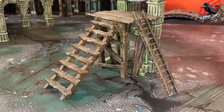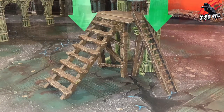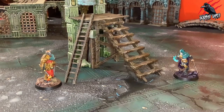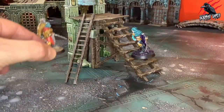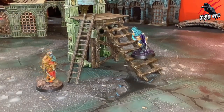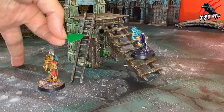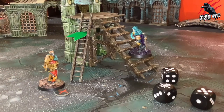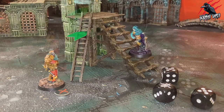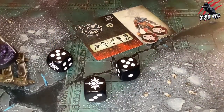Now we move on to stairs and ladders. Some terrain features, or parts of terrain features, are said to be stairs or ladders. Fighters that finish their activation climbing stairs or a ladder are not said to have fallen and can remain part way up the stairs or part way up the ladder. If it is not possible to physically place the fighter in their current location on the ladder or stairs, then just make a note of where they are. When an attack action targets an enemy fighter that has ended their activation climbing stairs or a ladder and scores any critical hits, the target fighter must take a falling test after the attack action has been resolved.